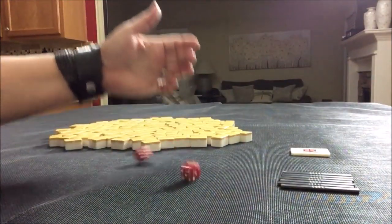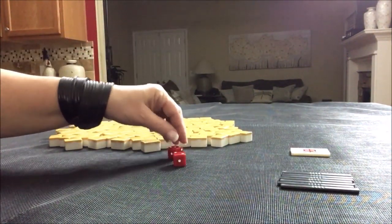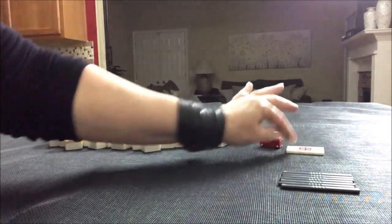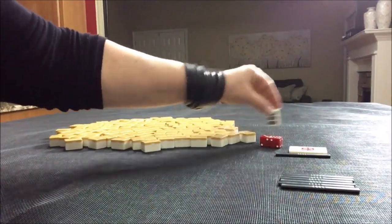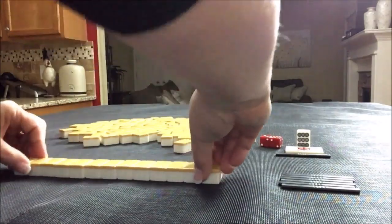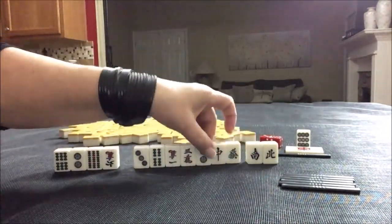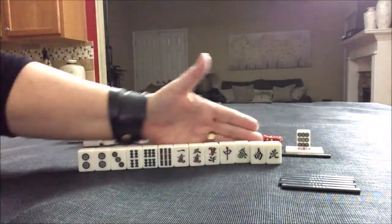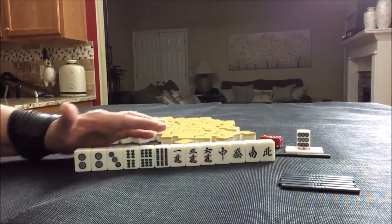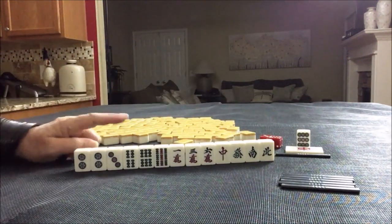We're going to roll the dice to see which seat we're in. I rolled a six — two, four, six — so that would be South seat. It's East round. First random pull, and one dot is Dora. The tiles are: two, three, four, six, nine, one, two, three, six, single honors. One dot is Dora.